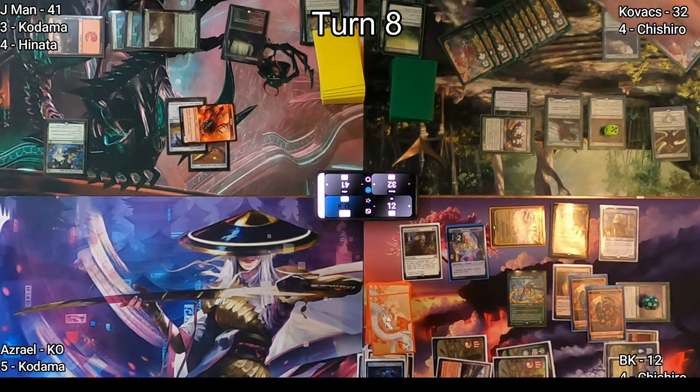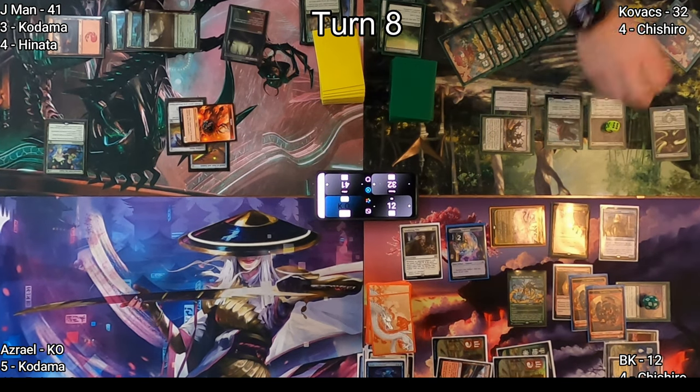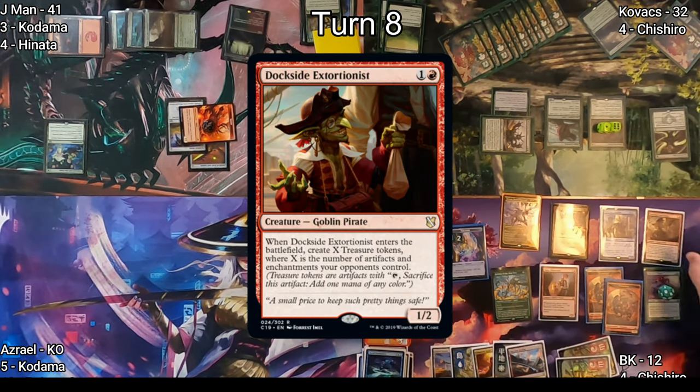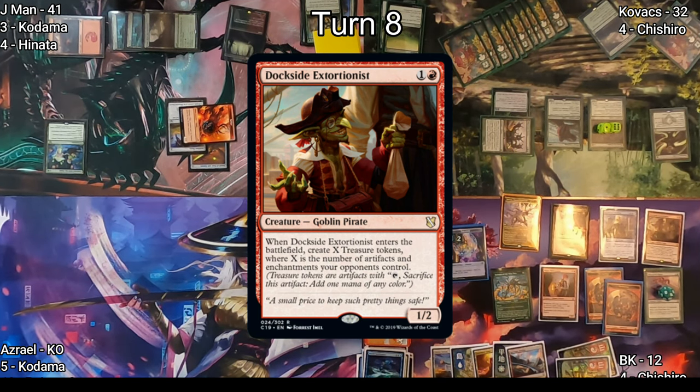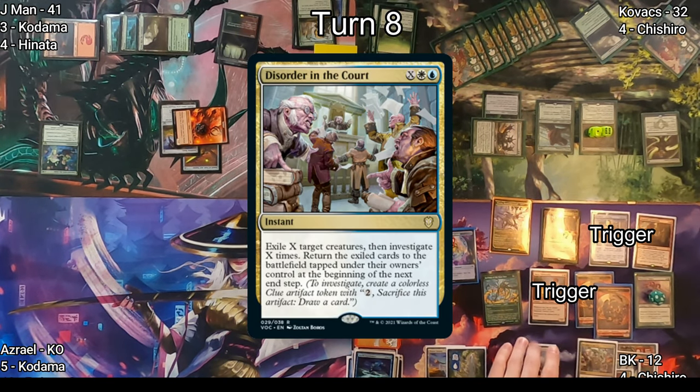In his second main phase, Kovacs casts Hungering Hydra where X equals four, which becomes five because of Hardened Scales. He activates Oran-Reef giving another counter — and another additional counter from Hardened Scales. On my turn I cast Dockside Extortionist netting five additional Treasures bringing me up to seven, then cast Disorder in the Court targeting Kovacs's creatures.